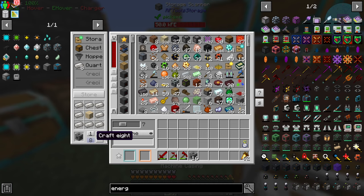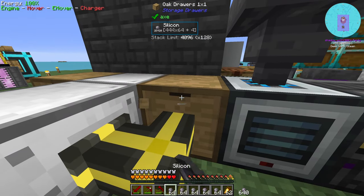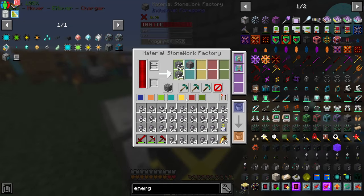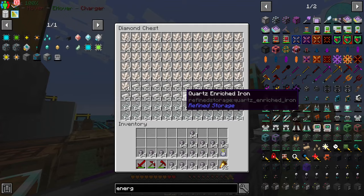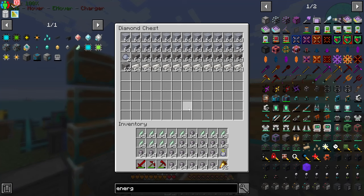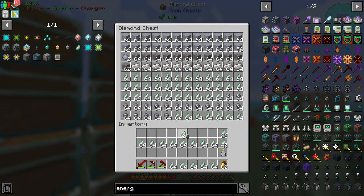Let's make ourselves our controller - we need machine casing, I'll make 16 of them. And all we need now is the silicone. I'm going to empty out this drawer because there's 28k of it in here. I think those speed upgrades were really good. I need to find a chest that doesn't have much in it. All I need now is processors - processor binding, I need to make a bunch of that.